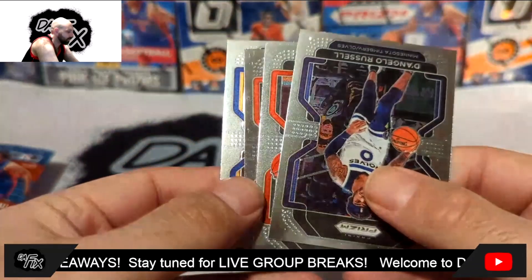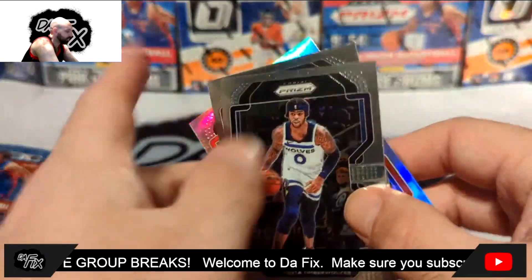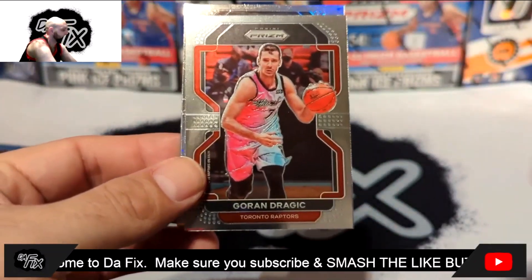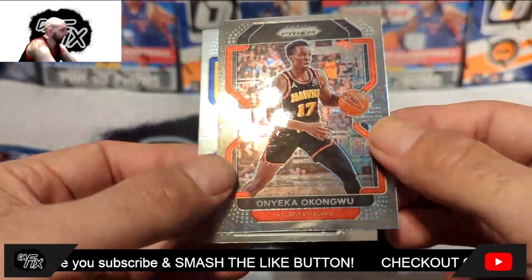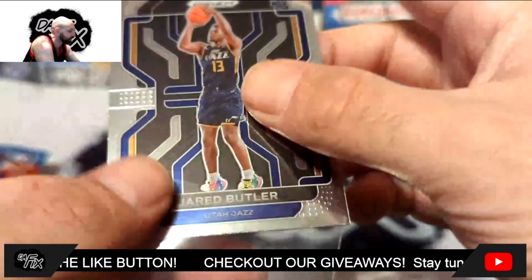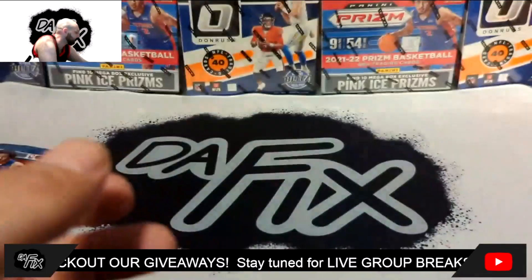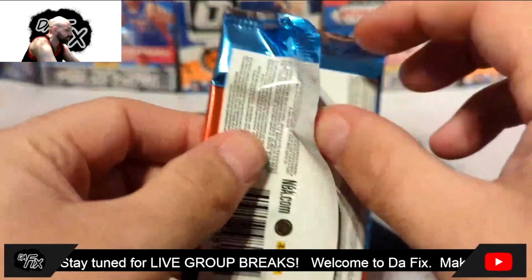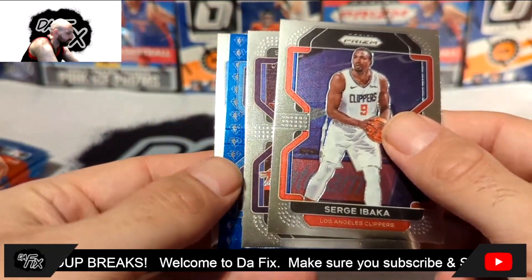We got another silver with a rookie on the back — D'Angelo Russell on the front, and on the back it's Neko Okongwu. Oh wait, it's his second year, so no rookie designation. I was going to say why doesn't he have the rookie card tag — that would have been sick. Still, I'll take it. We also get a 75th anniversary card.